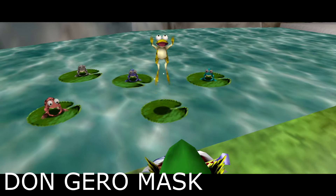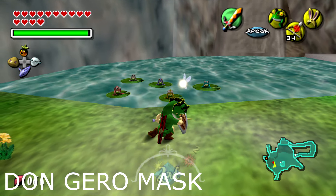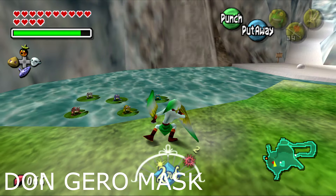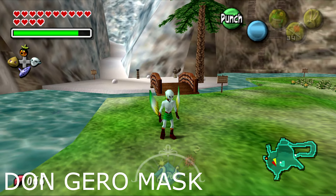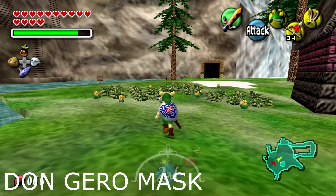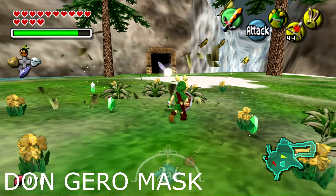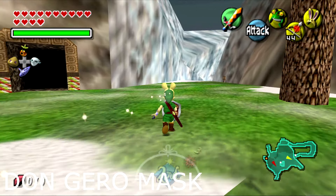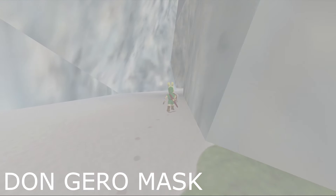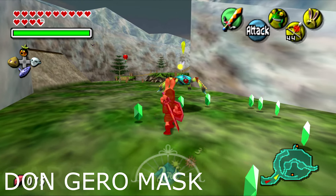The Deku Jera Mask side quest is my least favorite in the game. After you bring back spring in Snowhead, there will be a frog in a small pond. You need to find all the frogs around Termina, including two mini-bosses in Woodfall and Great Bay — the Geckos. You get the Deku Jera Mask by giving a Goron wearing that hat a rock sirloin found inside Goron Hall. I think the side quest is stupid but it does give you a piece of heart. It's best to start it after Great Bay, since Woodfall is easy and the others are near those areas.